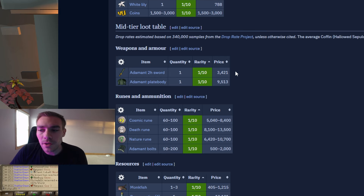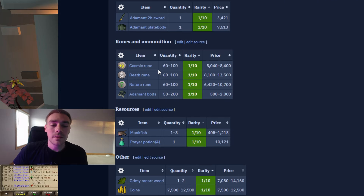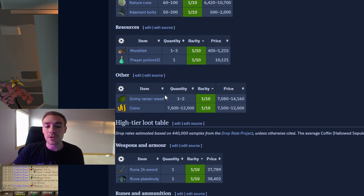As far as mid tier goes, you can average 7.1k for mid tier loot. You have an adamant 2H and an adamant plate body, some solid alcoa bolts. You can also get chaos runes, death runes, and nature runes — 60 to 100 of each, so pretty solid on runes overall. And 50 to 200 adamant bolts. You can also get some monkfish and a four-dose prayer potion, which is always good. And you can get some ranarr and some base coins of 7,500 to 12,000.